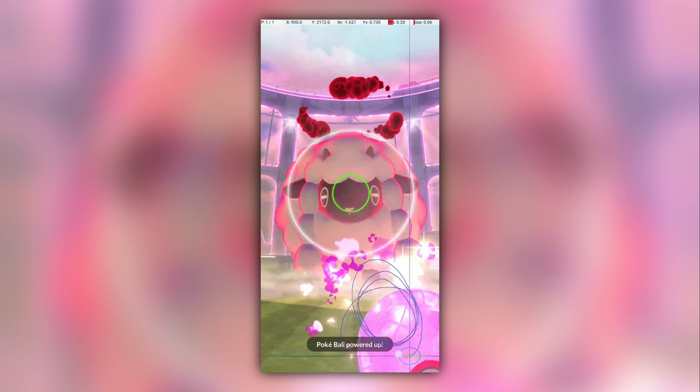In order to achieve an excellent throw, the catch circle must be less than 30% of the size of the grey circle. It must be this size or smaller for Dynamax Wulu — or at least, we assume. No one has rigorously tested this for Dynamax Pokémon, as far as I know.